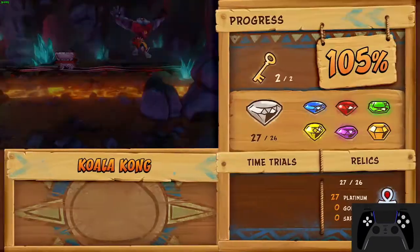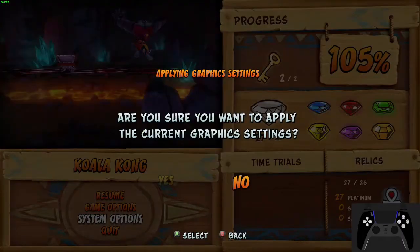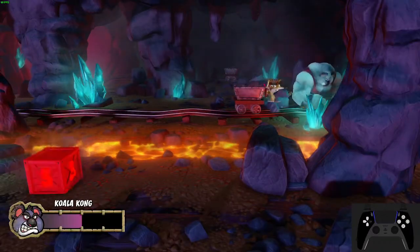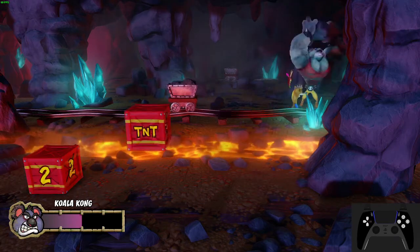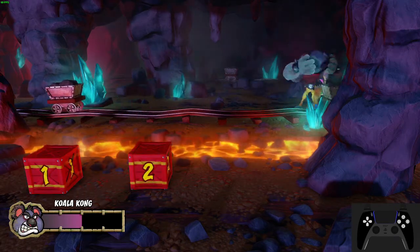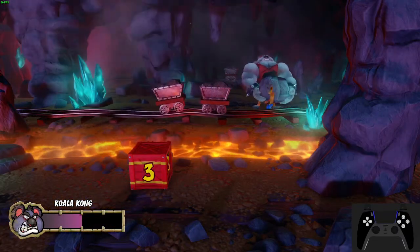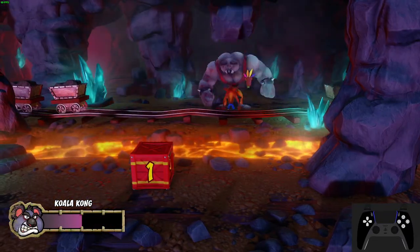Once you've done all this, you should be on the other side of the invisible wall. You can damage Koala directly now. Touching him while Crash is flashing and has iframes will deal 1 damage. Bouncing on his head will also do 1 damage, but spinning him will do 2 damage for some unknown reason. You can only damage him after he has thrown a boulder, so you want to spin him right when you clip through the wall and again after he throws a second boulder.